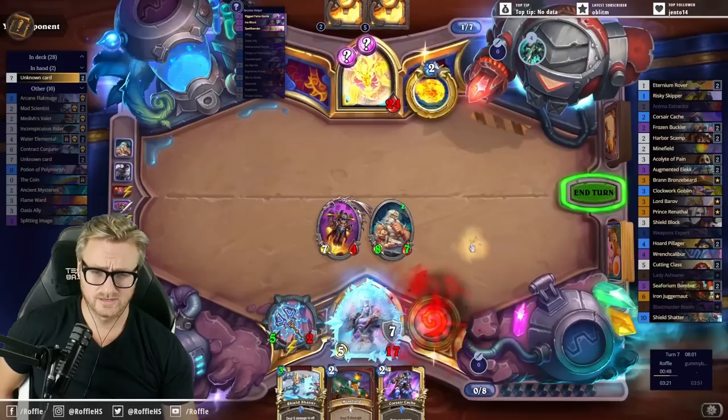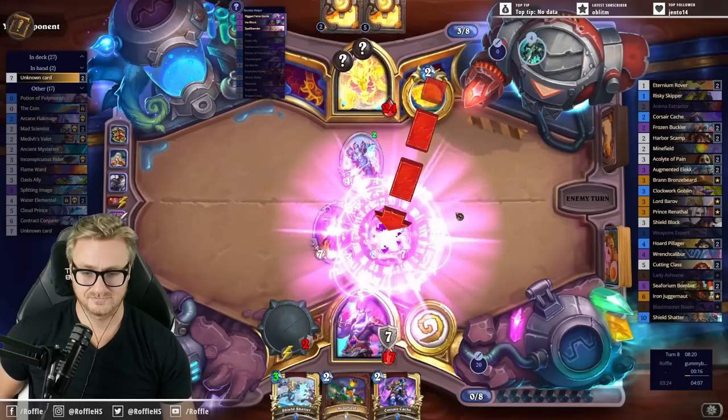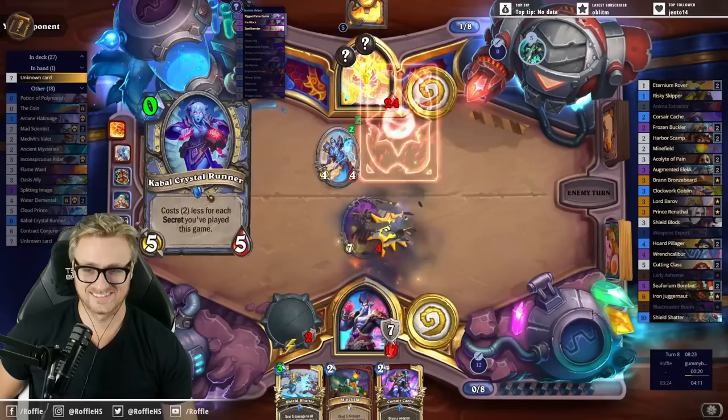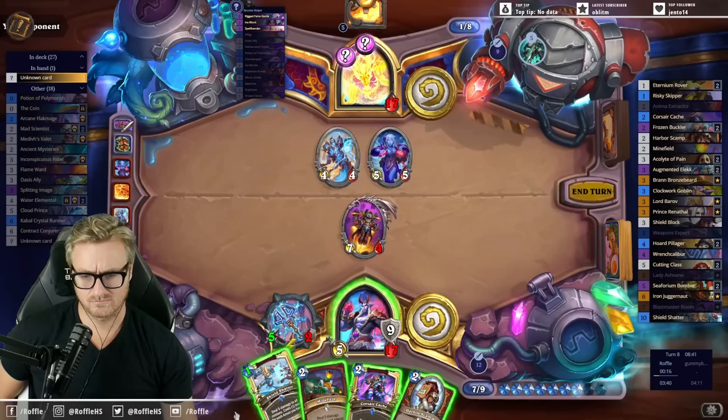Okay, what are those secrets — Fair Game and Ice Block? This is a thick lad. No new secrets, so it doesn't matter what order I do this in.